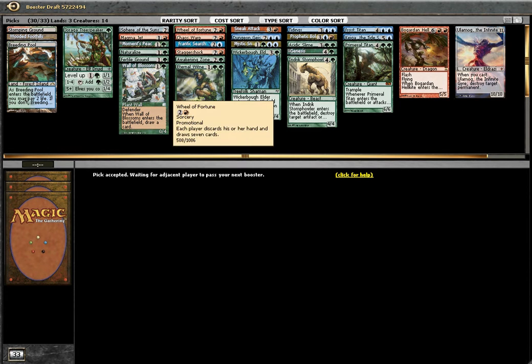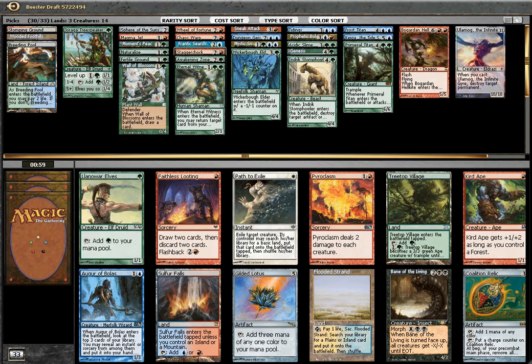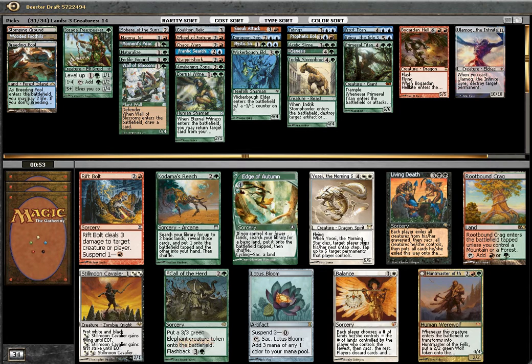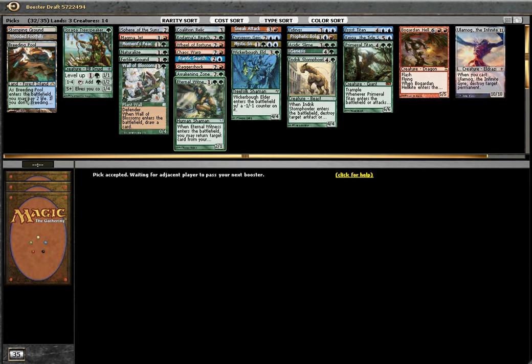Wheel of Fortune: each player discards his or her hand and draws 7 cards. Bioclasm perhaps, or Nantuko Elf? Maybe Nantuko Elf. How about Flooded Strand? I think Nantuko Elf — oh, Collapsing Relic! But Nantuko Elf is better because I have more one-drops. This is a very mid-range deck. Huntmaster should be the pick, I guess. I think Huntmaster or Kodama's Reach — one of them. I think the Reach, just to ramp.